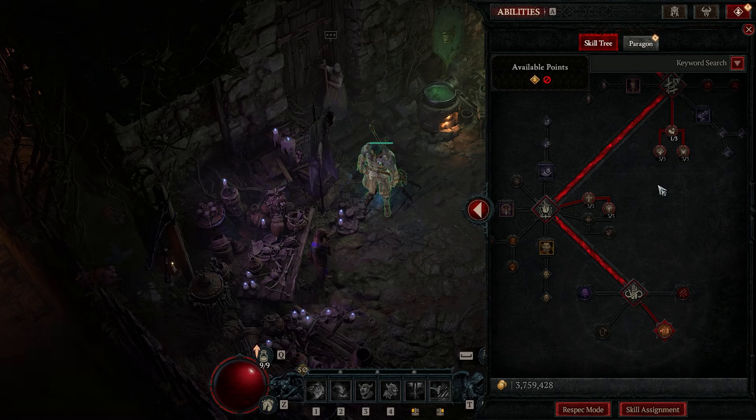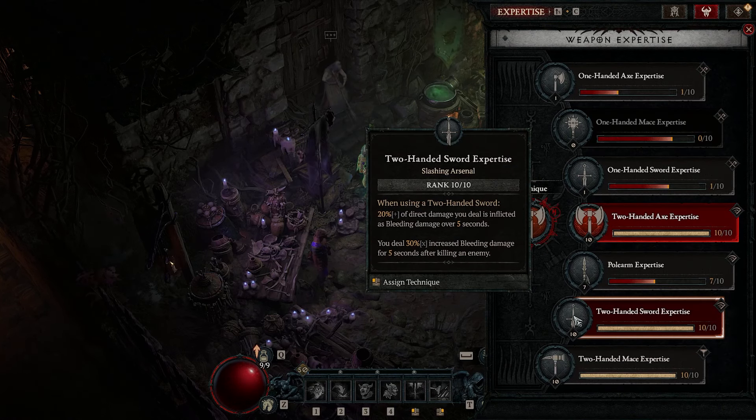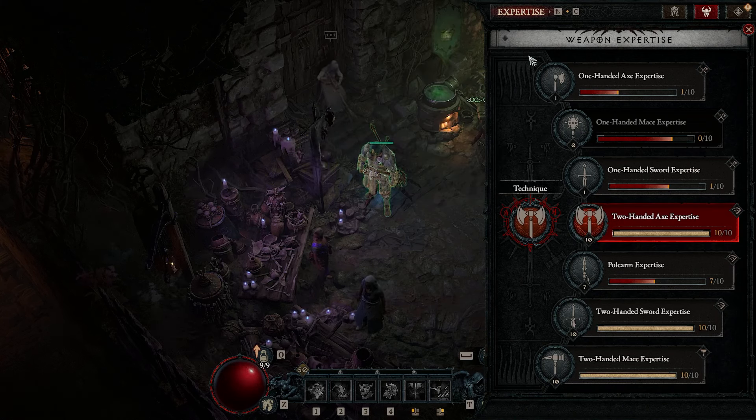That's the full primary and secondary skill path all the way to level 50. For expertise, I'd highly suggest going Two-Handed Axe or Two-Handed Sword expertise early in World Tier 2. Two-Handed Sword expertise feels great and does a lot of damage, but later in World Tier 2 I'd suggest transitioning to Two-Handed Axe expertise.